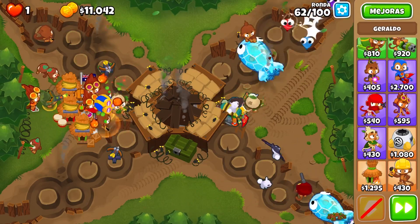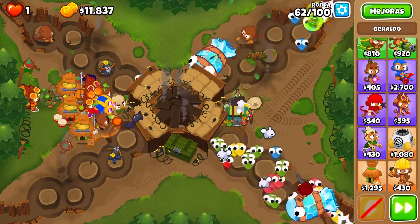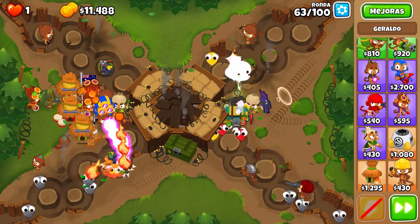So that's kind of the order for the mid-game. Once you get the sun avatar, you're going to be chilling for the rest. I forgot to mention: on the super monkey that we're using for the first sun avatar, prioritize buffing a 3-2-0 alchemist on that — that will help you out.